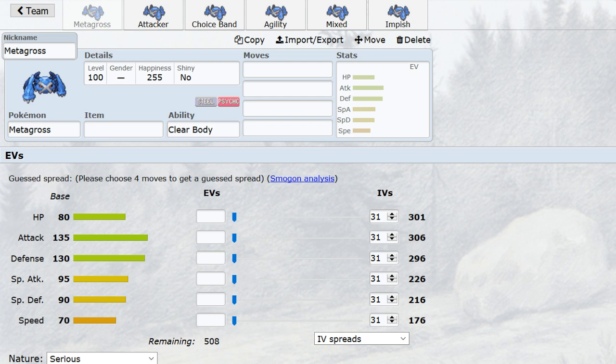Being a pseudo-legendary, Metagross packs impressive stats, the most notable of which is its famed 135 base attack, which is tied for the highest in OU with its fellow Hoenn pseudo-legendary Salamence. It also possesses an exceptional base defense stat of 130, which alongside its Steel typing allows it to fend off some of the most dangerous physical attacks in the tier: Tyranitar and Aerodactyl's Rock Slide, Salamence's Hidden Power Flying, Snorlax's Body Slam, and even opposing Metagross's Meteor Mash.